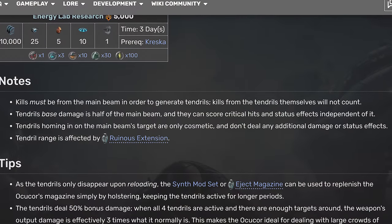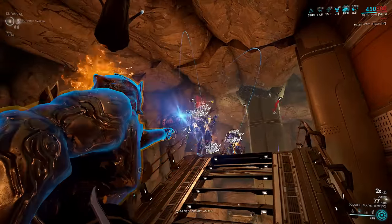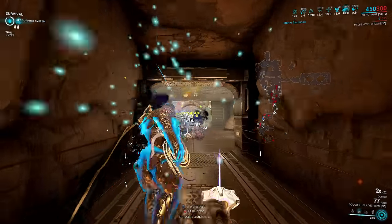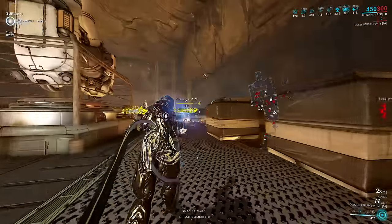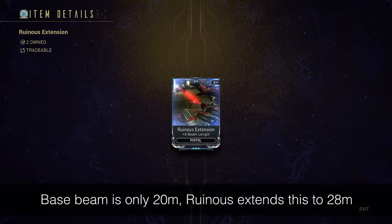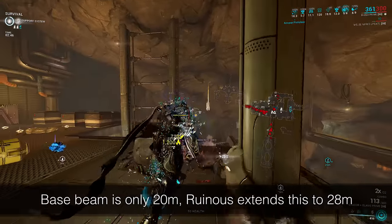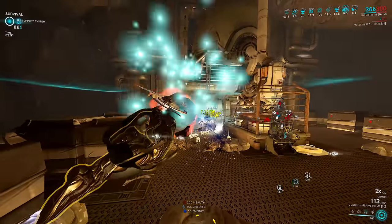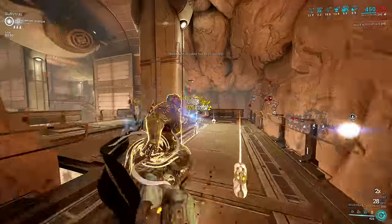However, the tendrils' arcing beams only have 50% scaling of the damage the original main beam does. Second, because the arcing tendrils go above and around enemies to hit whatever they auto-aim for, punch through is mostly irrelevant on this weapon. Tendrils instantly lock onto the next enemies in range, which is honestly pretty massive as soon as previous targets die. I would recommend running Ruinous Extension for the main beam so you don't need to worry about dead bodies blocking shots or being unable to hit enemies further into the crowd.